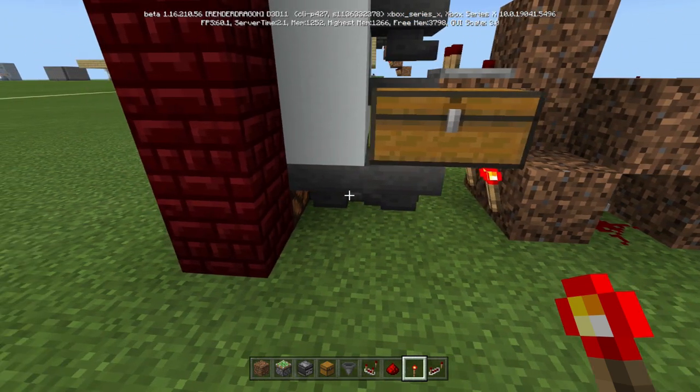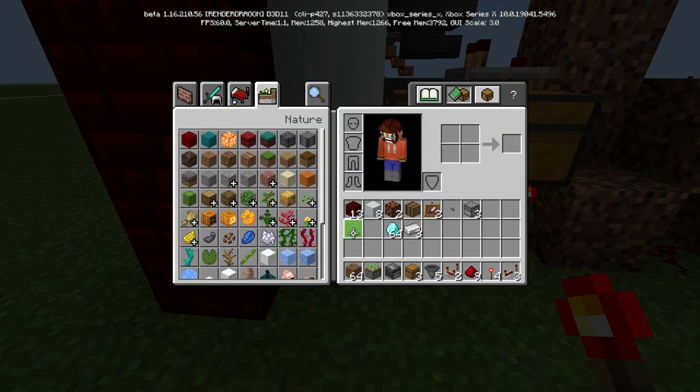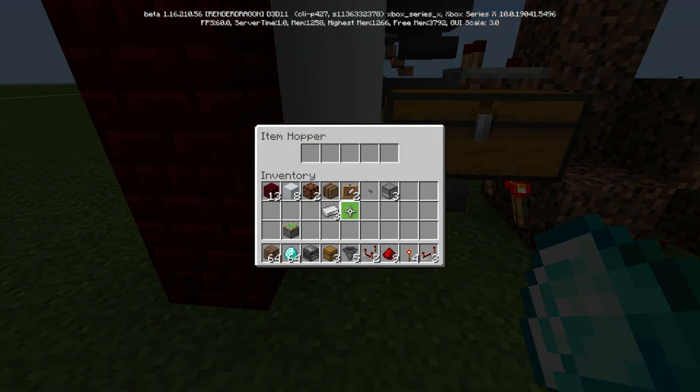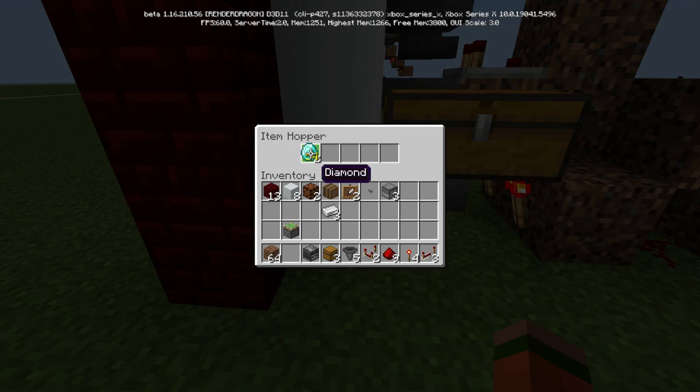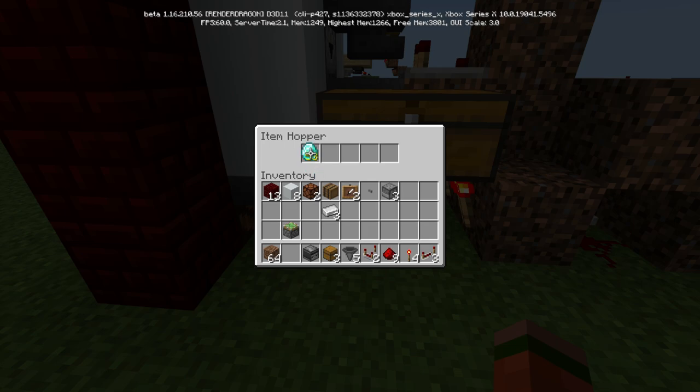In the beginning, you're going to start by putting seven in this one. This is our prize — the diamond. So put seven here: one, two, three, four, five, six — actually do ten. Do ten there and one here in this locked hopper.